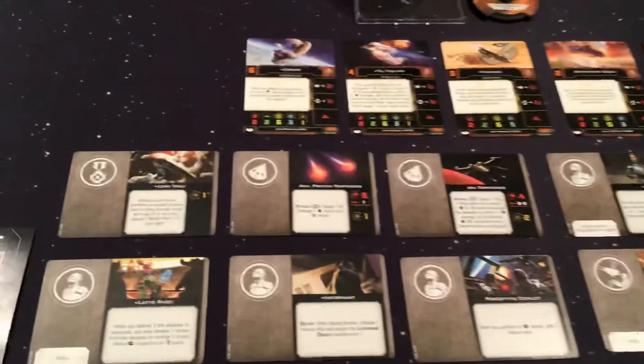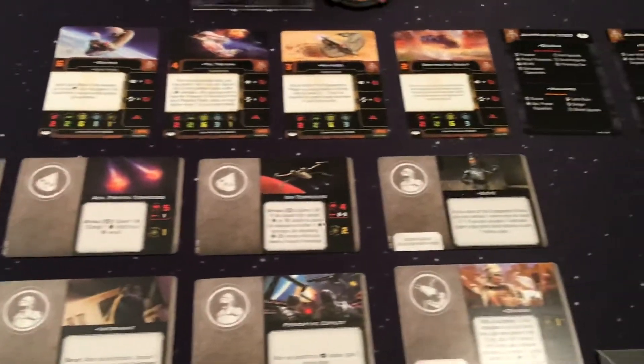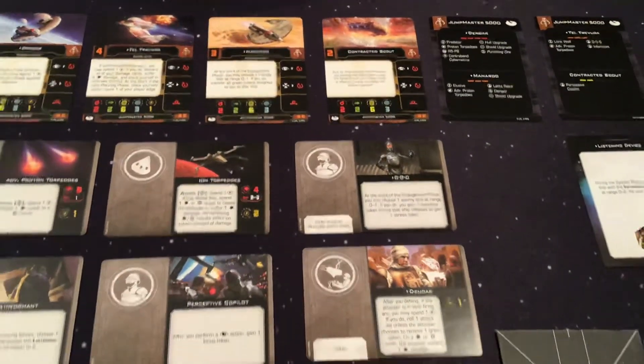Speaking of Upgrade cards, we have Lone Wolf, Advanced Proton Torpedoes, Ion Torpedoes, Triple Zero, which is awesome, but no BT-1, which is sad.